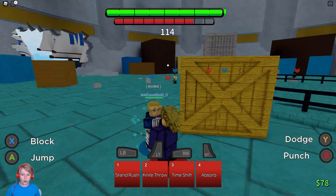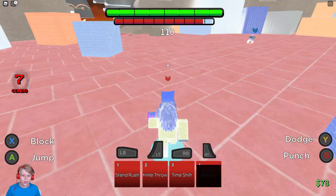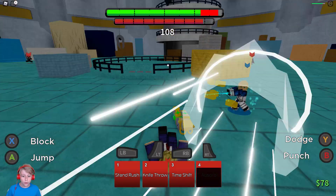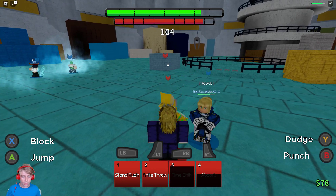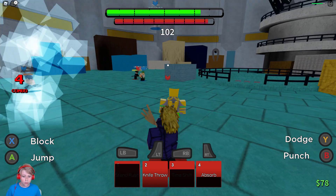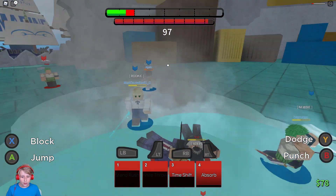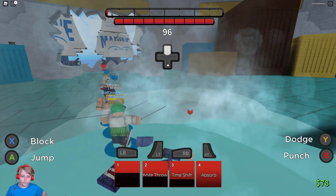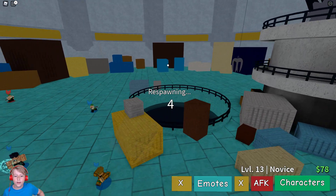This person's a rookie. Absorb - it kind of looks like it's absorbing the blood, I really don't know. Time Shift to get near, then Stand Rush, Knife Throw - dang, we missed. This Saber is really good. We do have our awakening so let's just hit another Absorb and then awaken.